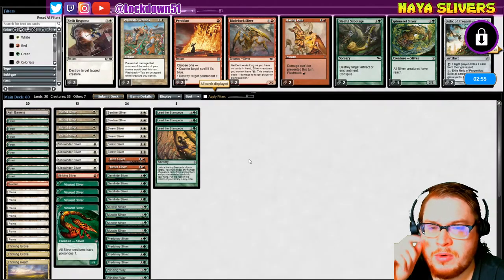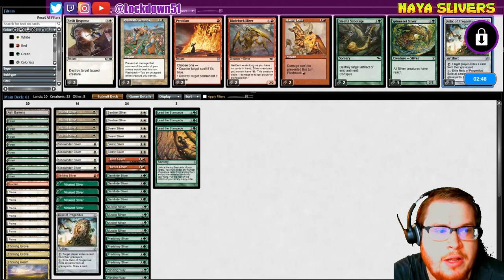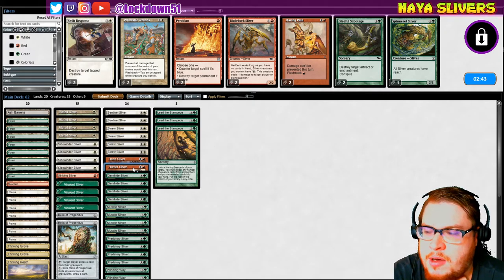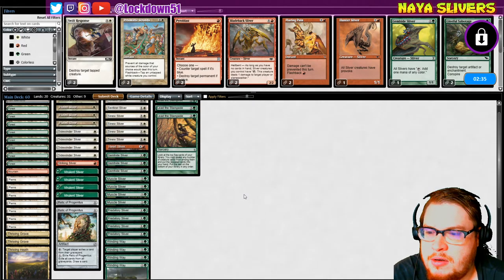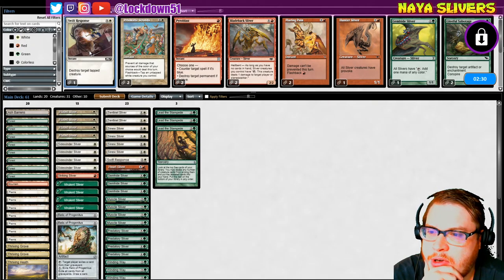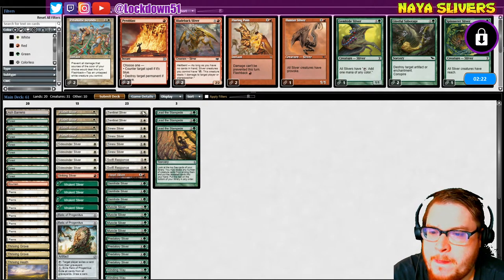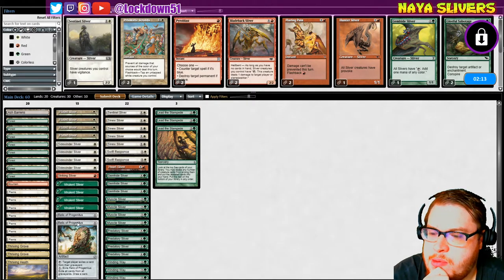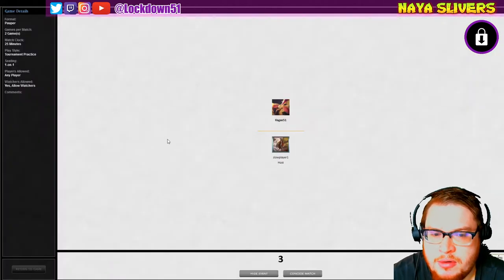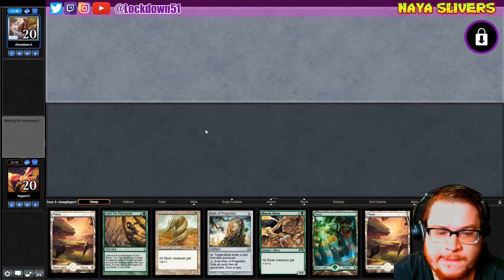We will sideboard. Relic definitely — I don't think we need Hunter in this matchup. Hunter and a Gem Hide out. Do I want a Swift Response? I could put in Swift Response in case their creatures get way too big. Just drop a Winding Way and a Sentinel. That seems reasonable — we can kill their stuff, we can take care of their graveyard since they are going kind of dredgy a little bit. Let's try it — that's a good start.